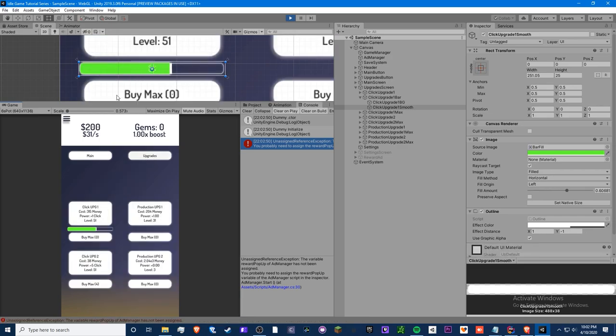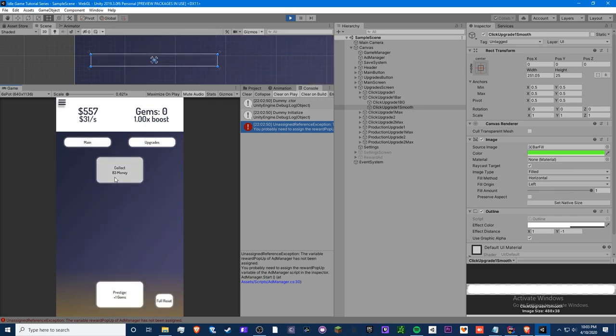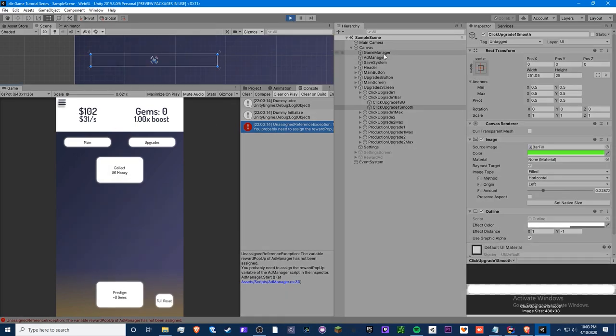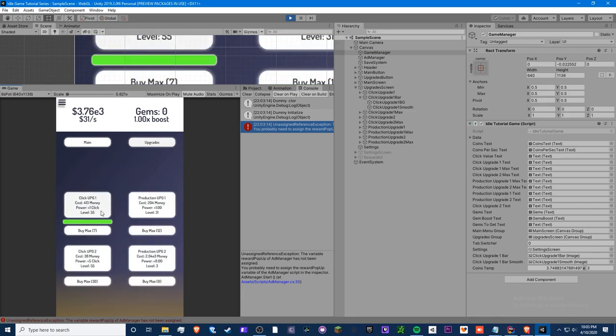There you go — there's your smooth progress bar! You can see it in action. I want to try making it go really fast, so let's add some money and add a lot of production upgrades.